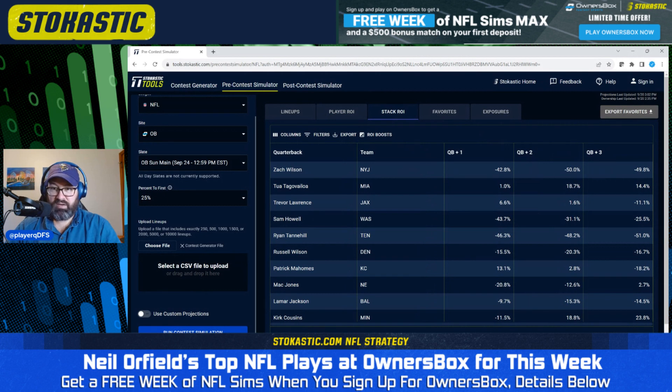Looking at player ROIs: Durham Smith, Miles Sanders, and KJ Osborne have the highest simulated ROIs. Zach Wilson is not looking good — a lot of negative ROI stacks there. Dak Prescott with a single stack looks really good, not as good with a double or triple stack. Patrick Mahomes also looks good with single and double stacks, less so with triple stacks. If we sort by quarterback plus three, Kirk Cousins looks great triple-stacked, along with Anthony Richardson, Tua, and Mac Jones.